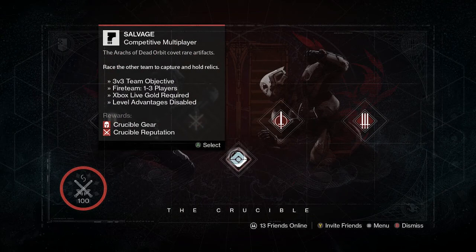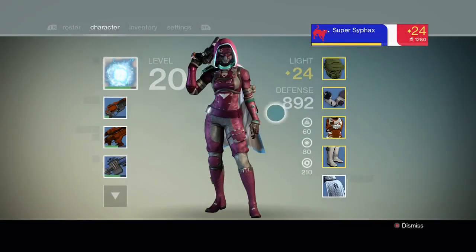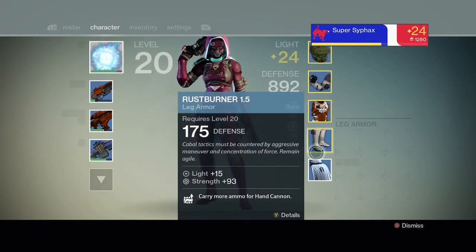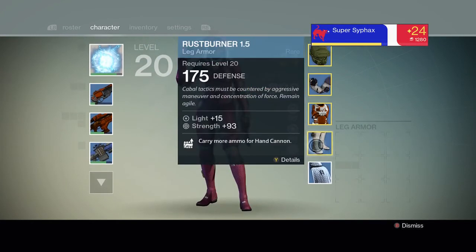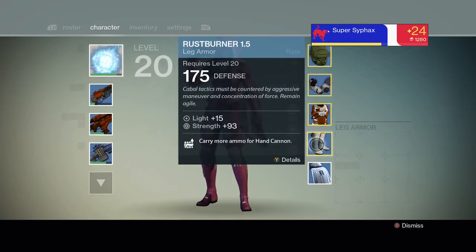One problem I'm having is that I've been stuck on 24 light for a while and I'm not getting any better armor. I know you can buy legendary armor or randomly get it, but I just can't get anything. Every time I do get armor it's like 13 or 11 light, so that's pretty annoying.